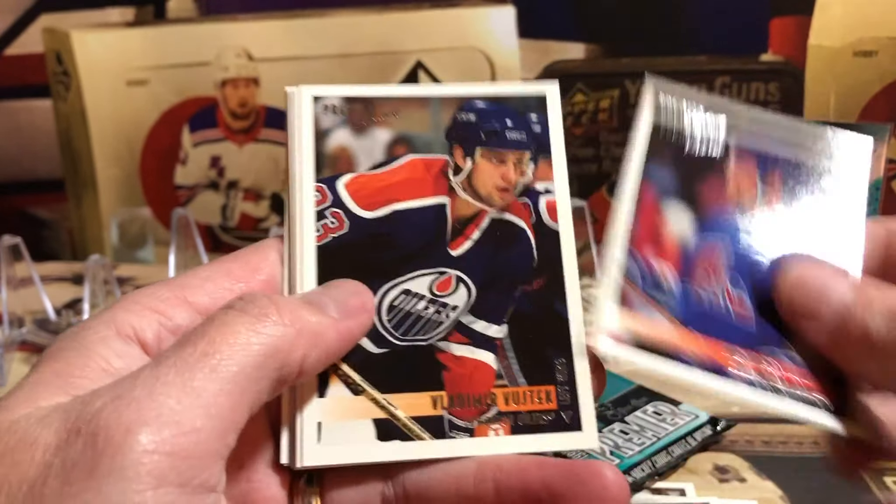I'm calling it the sparkle version - I don't really know what it is, but some type of shiny insert, obviously a little more rare than the regular ones. I think they call them rainbow now. Let's start calling them rainbow. Peter Forsberg NHL Prospects! Sergei Zubov Power at the Point rainbow - see, rainbow sounds so much better than sparkle.